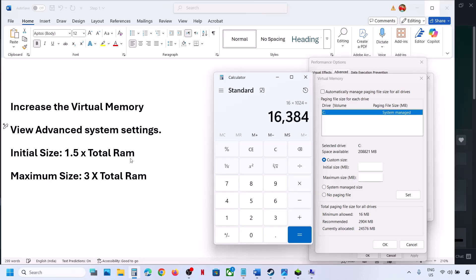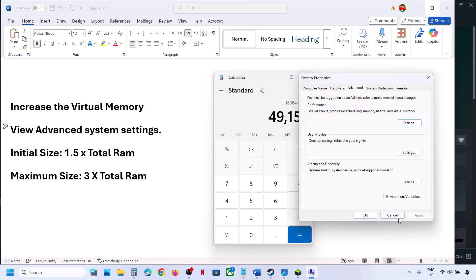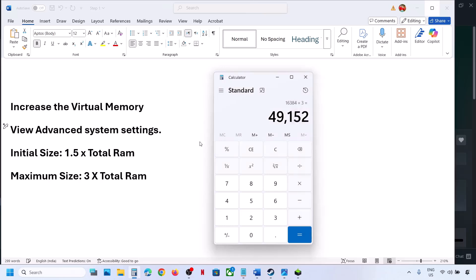For Initial Size, it's 1.5 × 16384 = 24576 MB. For Maximum Size, it's 3 × 16384 = 49152 MB. Enter these values, then click Set — Set is important — then click OK and OK. Relaunch the game and check.